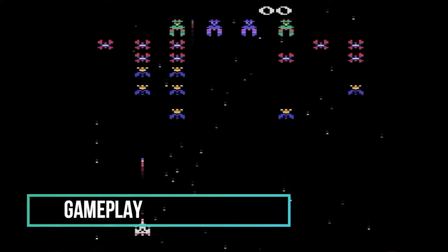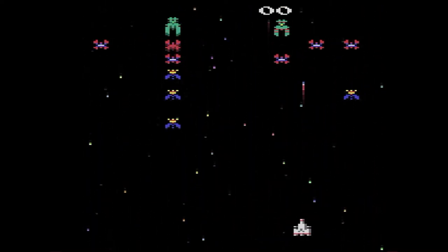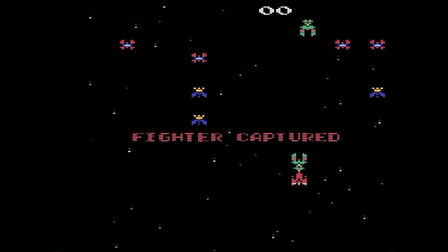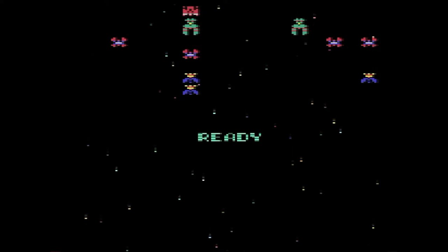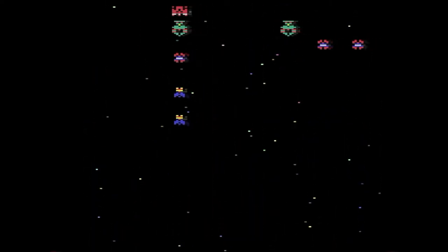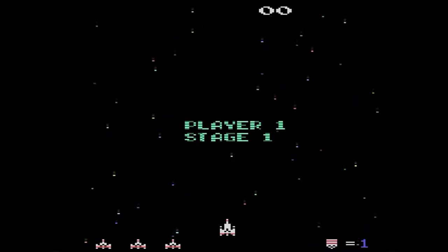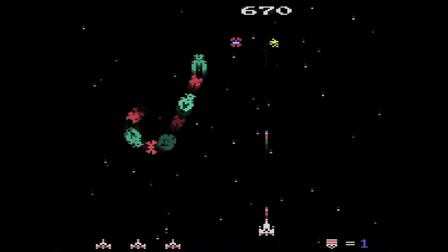In single player mode you start out with a single ship that can fire two missiles at a time toward the enemy, which takes formation at the top portion of the screen each stage. Your ship is at the bottom center of the screen. There is a really nice starfield simulation in the background and your score is displayed at the top. On the bottom right your stage number and rank are indicated, and on the bottom left your reserve ships are displayed. Destroying all the enemies will advance you to the next stage.